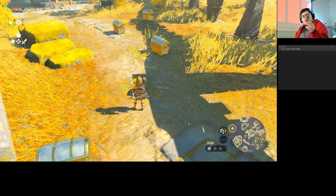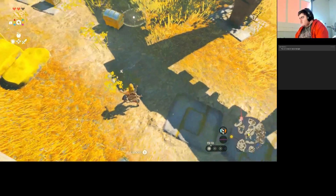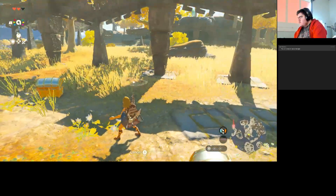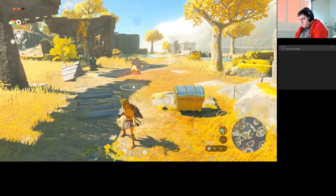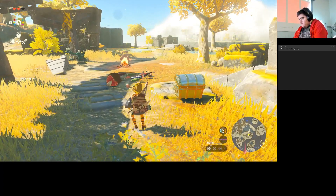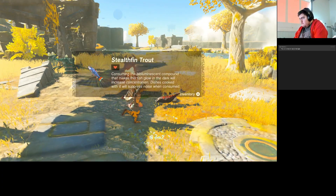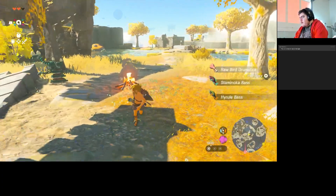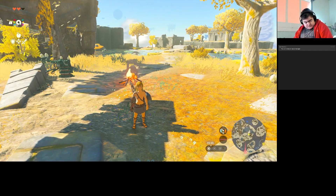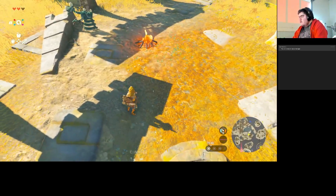Archer Link — Breath of the Wild Archer Link. Gives oak, fire, and some other materials.